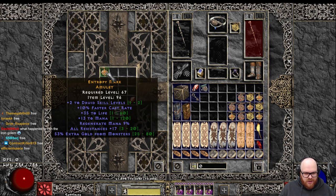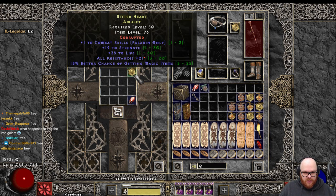210 Druid, 35 life, big dual res, 53 gold find. Ripped.